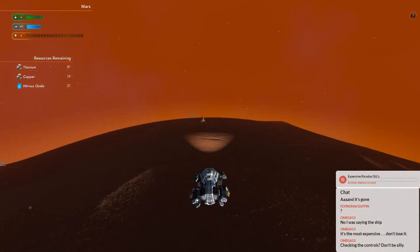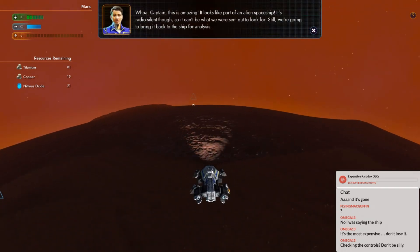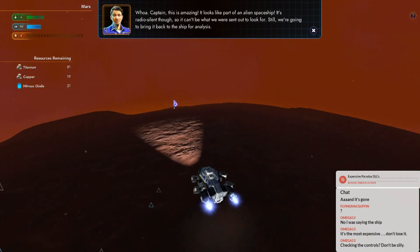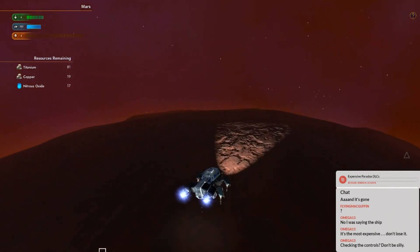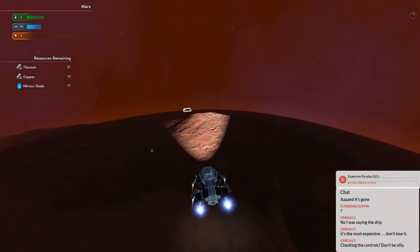Oh, Captain, this is amazing. It looks like part of an alien spaceship. It's radio silent, though, so it can't be what we were sent out to look for. Still, we're going to bring it back to the ship for analysis. I wonder if that has anything to do with the radio signal or the Lexites.